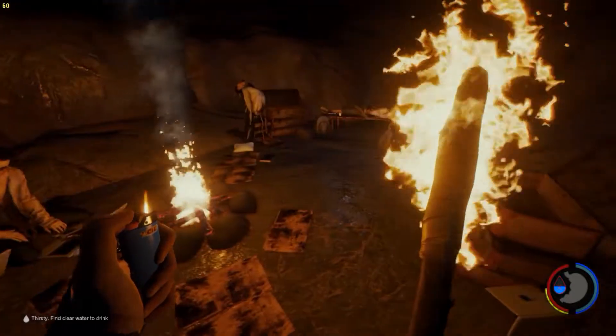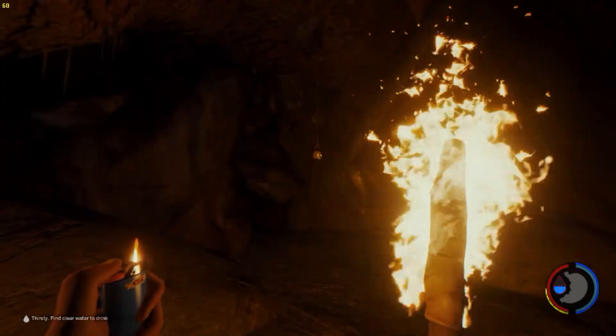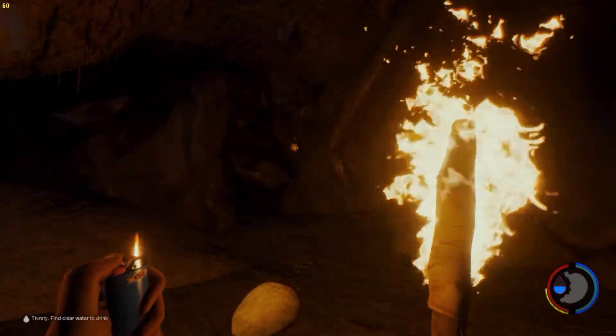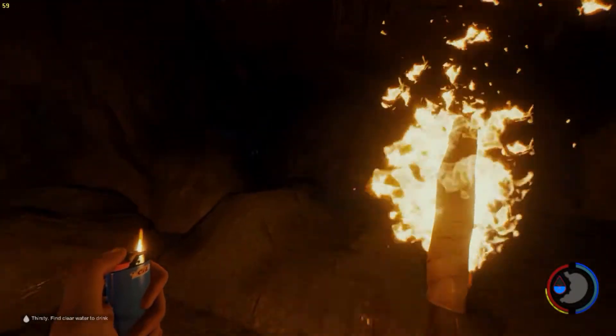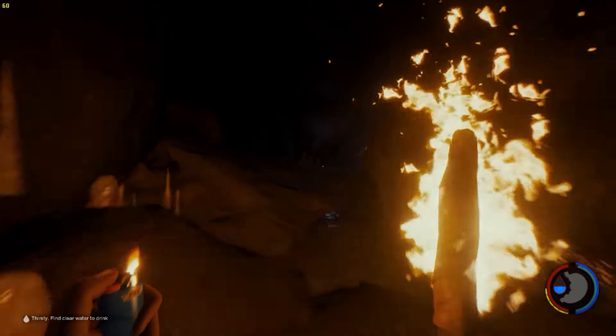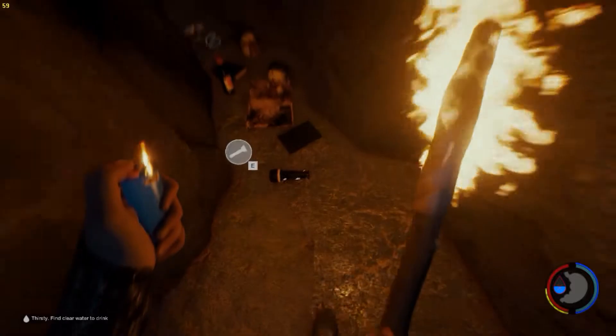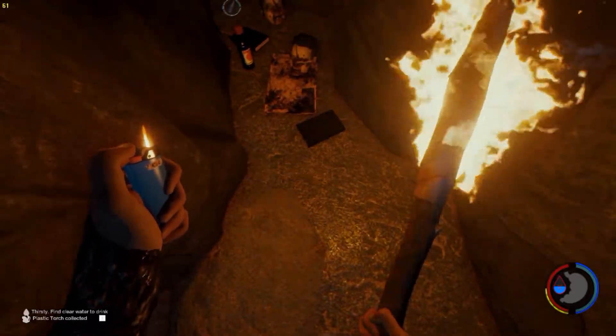Now that you've found the katana, you came from that direction with the skull lamp. To get the flashlight, you just go to this side — there's a wooden wall here. Just break that and you have the flashlight.